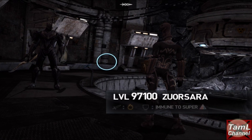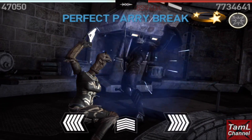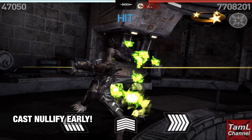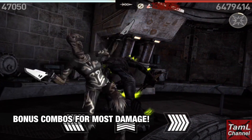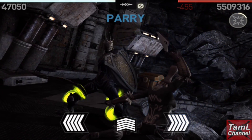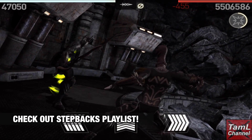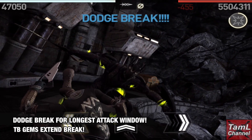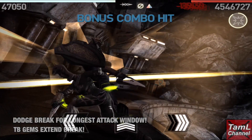I'll show you my build in action with Zalsara — this is in deathless mode, 97,000 level, and also immune to super. I cast Nullify early so that I've got full access to the Dark Fire damage, then I perform bonus combos for the most damage. With the Tyrian you only need to swipe left for that. All those Titan Break gems give me a much longer attack window. Check out the step backs playlist so you can dodge the titan step backs — if you dodge the last hit you will get the longest attack window with a dodge break.